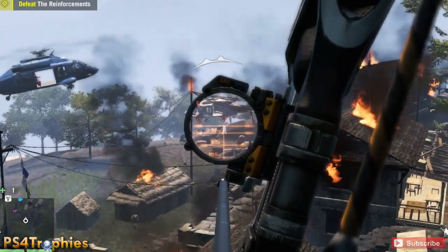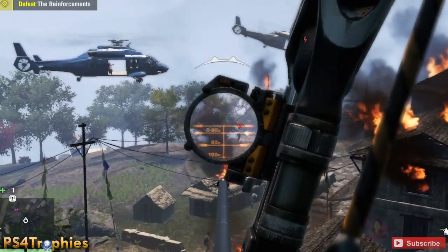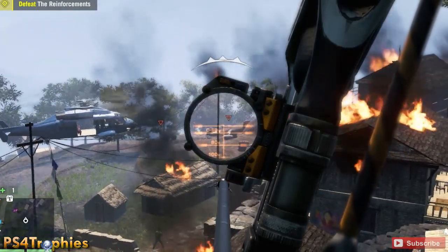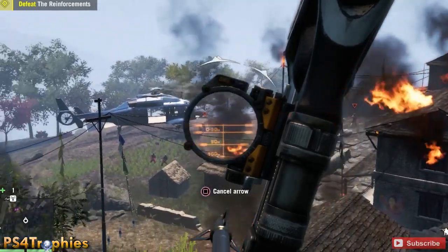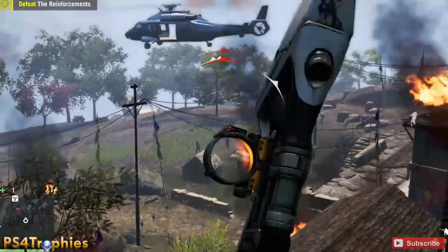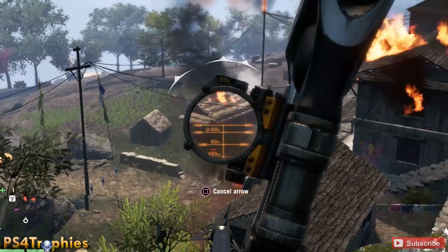We're about 65 meters away — or he is, rather — and he's lining up a shot just underneath the 50-meter line, the second one down. He pops off an arrow, kills the guy, and that'll get you the trophy.